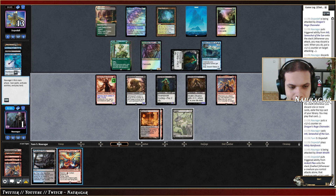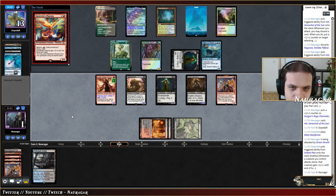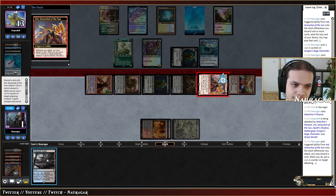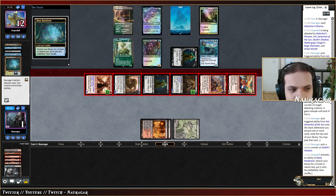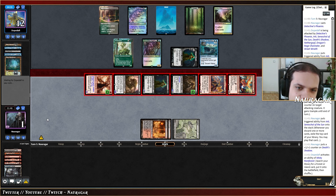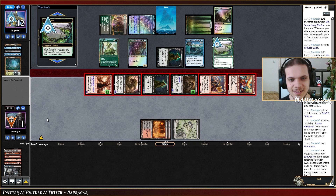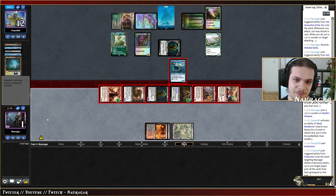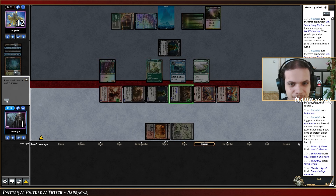Oh well, math is for blockers. We don't have lethal here. Oh, we have the Bolt — keeping the Bolt might have been better. They have something — Subtlety or another Endurance. They have another Endurance, that's game sadly. Which fried — we got really close though. We dealt them around six damage. That's fine.